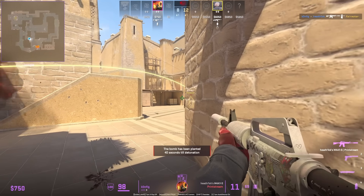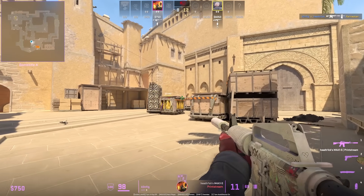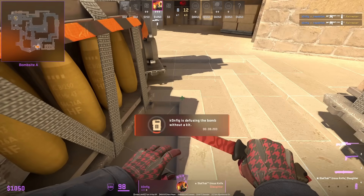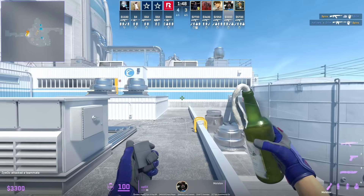Whenever you're retaking A and you're on the jungle side, please use this bench — you'll be able to see over the default. We see Config spot the T crossing to fire, then he wall bangs and clutches the round.